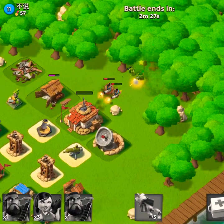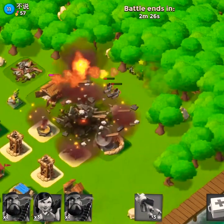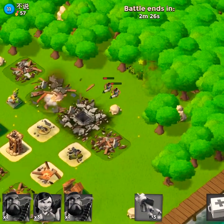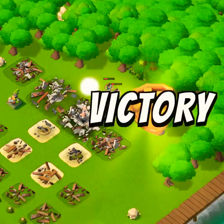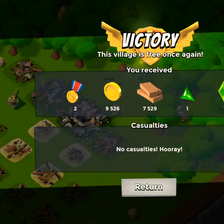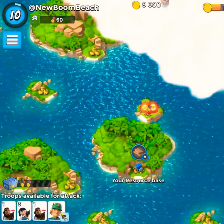We get into position without a problem and take out Emily's player base. There we go — let's see if we can get some good fragments on this one. We got green — a green shard — so we're doing good.